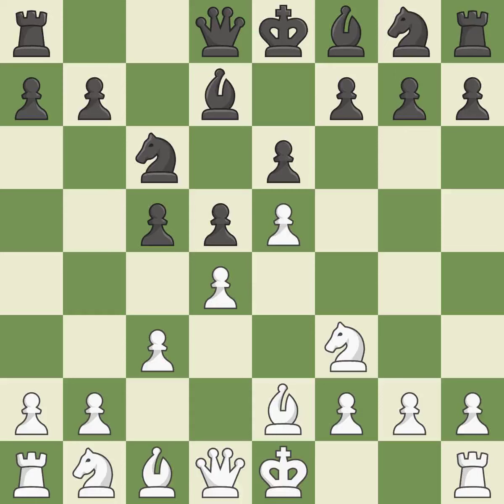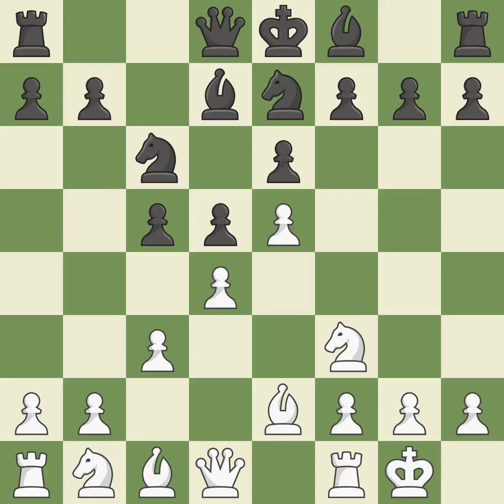Bb2 develops the bishop and prepares castling. Nge7 develops the knight toward the center and supports the knight on c6, but blocks the dark-squared bishop. Castling gets the king to a safer square out of the center of the board, while also developing a rook. Castling kingside tends to be safer because the king is further from the center. A pawn that was being attacked and had no defenses is now protected.